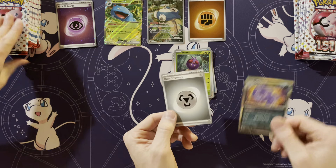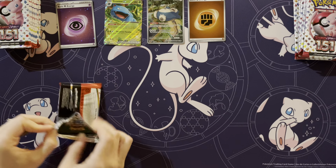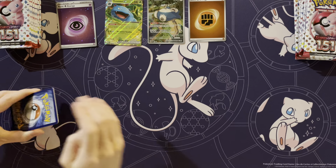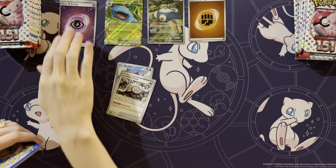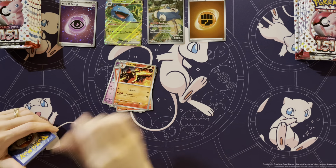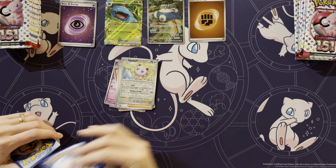Venonat and a Weezing. Not even a special energy. So no illustration rares, special illustration rares, URs, or SIRs — none of those. You heard that here first. Yeah, URs and SIRs — because they're called art rares and special art rares in Japan. I like that better than illustration rares, because art rares is easier to say.